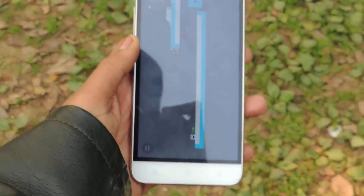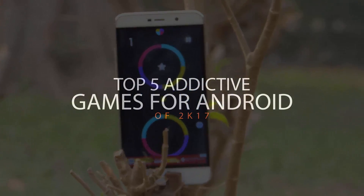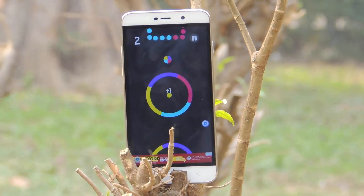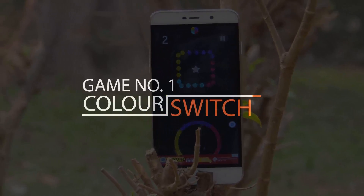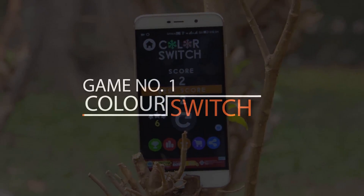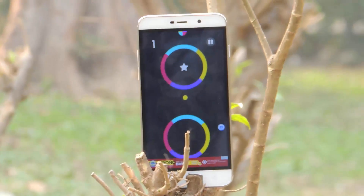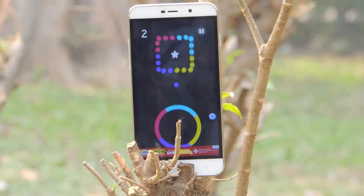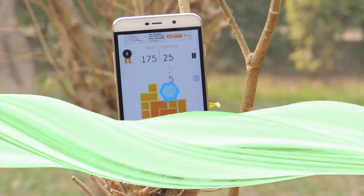The game at number one in our list is my personal favorite, it's called Color Switch. In this game you have to tap on the ball carefully through each obstacle, and your ball will switch color. With some power-ups you must follow the color pattern on each obstacle to cross it. Be careful not to pass through the wrong color or you'll have to start the game again. How cool is that!